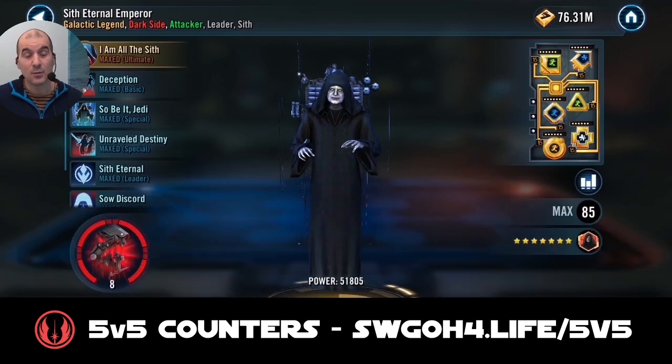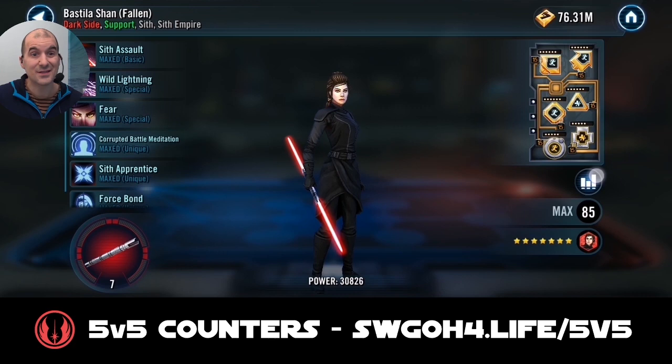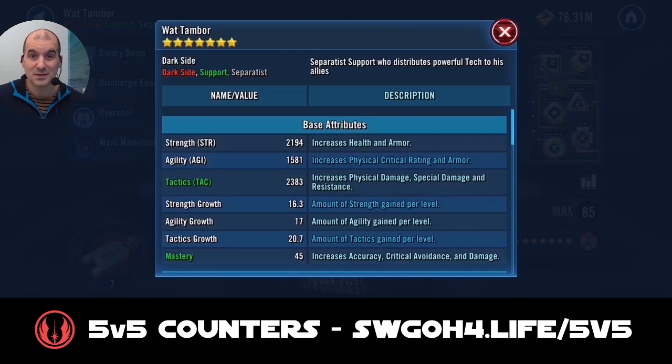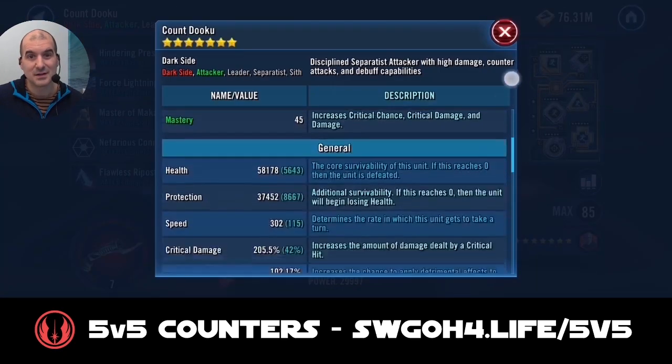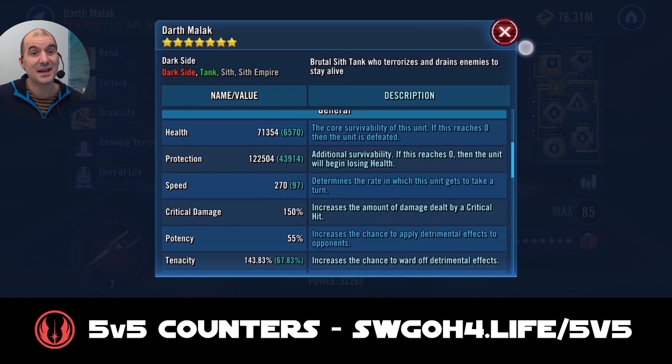For our next battle we're going up against Sith Eternal Emperor with Malak and Bastila Fallen — no Sith Triumvirate this time. The enemy Sith Eternal is Relic 8 at 533 speed. Relic 7 Bastila at 286 speed, Relic 7 Wat at 322 speed, Relic 7 Dooku at 302 speed, and finally Malak modded for tenacity at 143%.